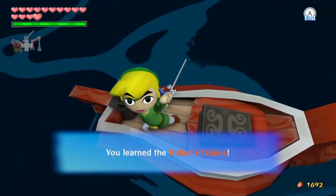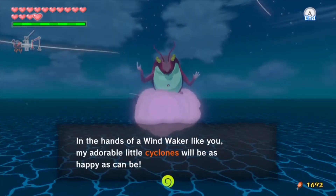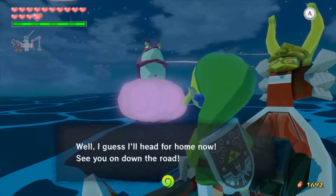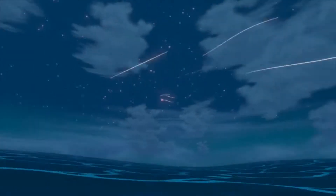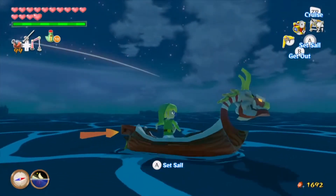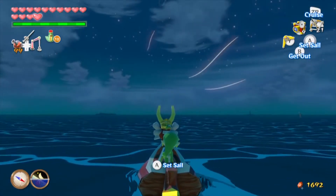We learned a new song, and this is one of the more useful ones — the Ballad of Gales. Make sure you get that pictograph, because otherwise you'll have to rely on Tingle Bottles to ever get a replacement. You can't ever find him again in the game, so it's lost forever.